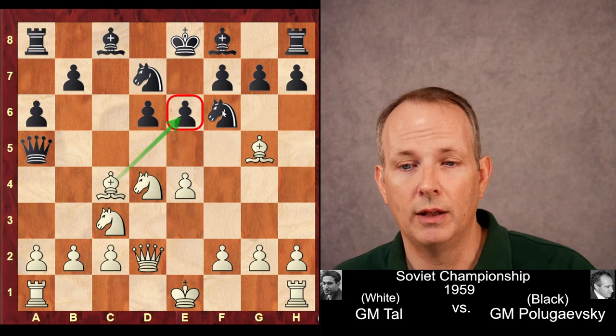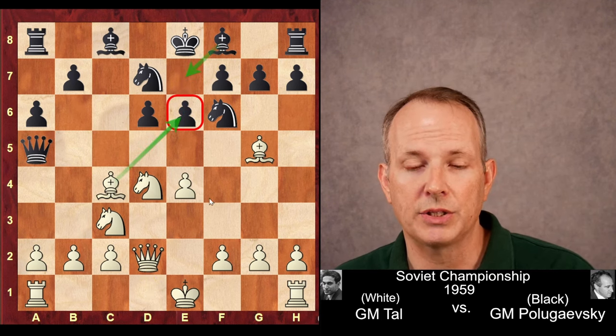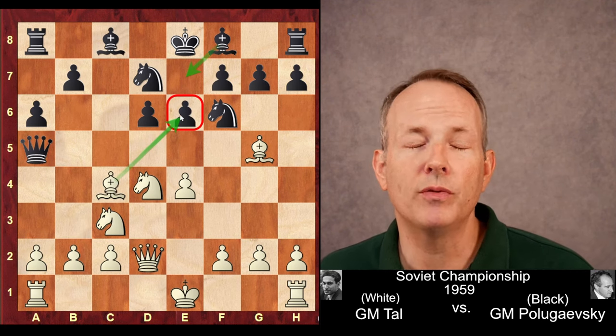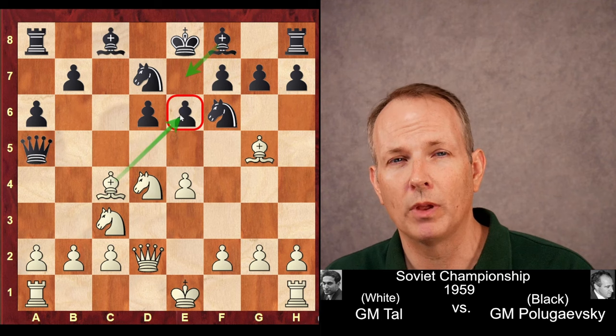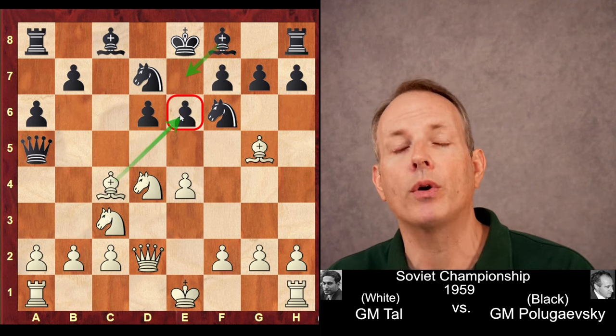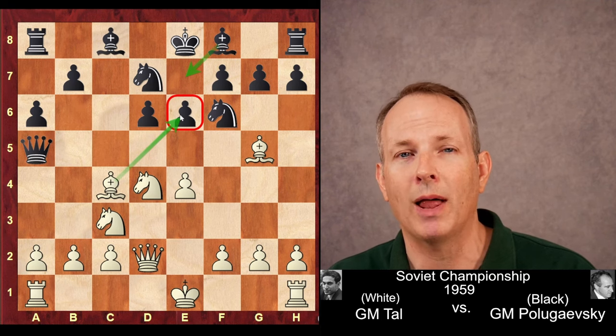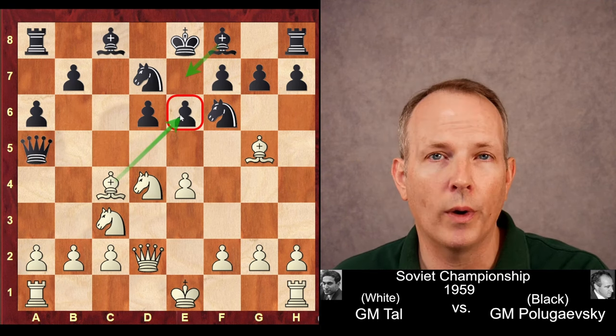e6 is played, with the idea of getting the bishop to e7 and blunting the bishop at c4. However, this move e6 sets up what is a universally important sacrifice in the Sicilian defense — one that white must know and black must constantly be aware of.